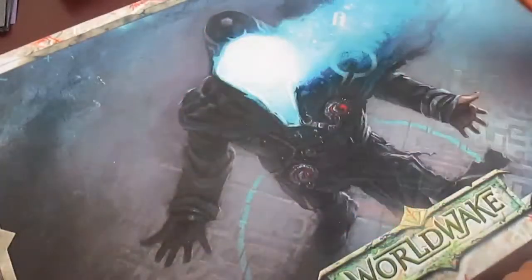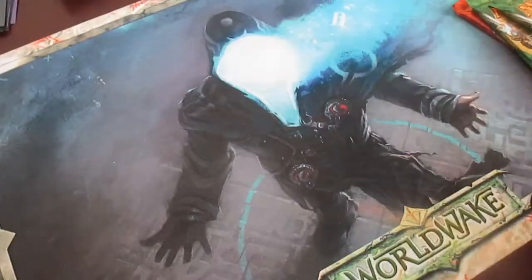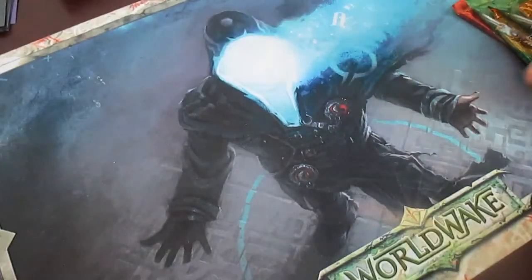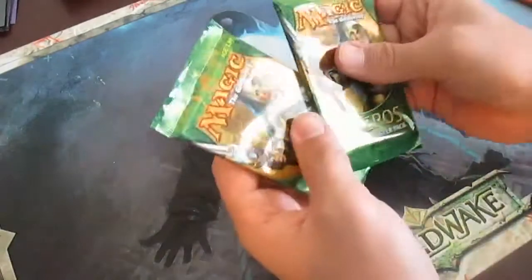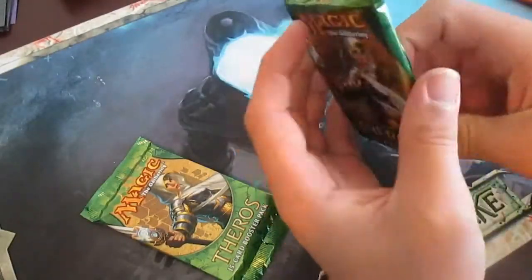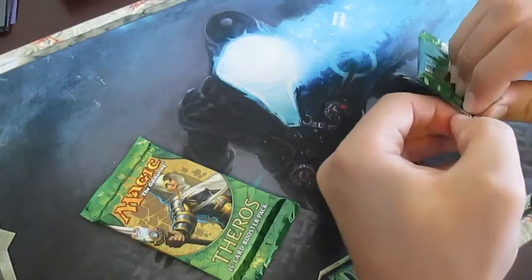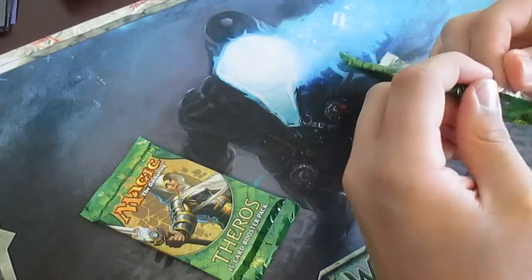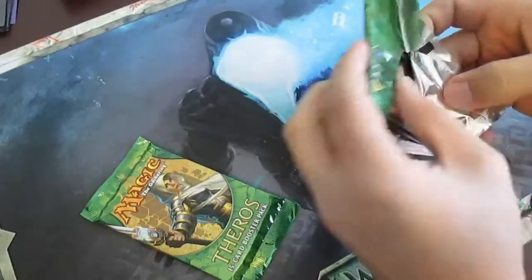We had two Theros and one Born of the Gods for my weekly pack openings. I also picked up the signed Daxos to test out in my cube. I'm going to start off by opening up these Theros packs. There are a few cards I'm still looking for in my cube — Elspeth, one of the Temples, Thotsis, fun stuff like that.